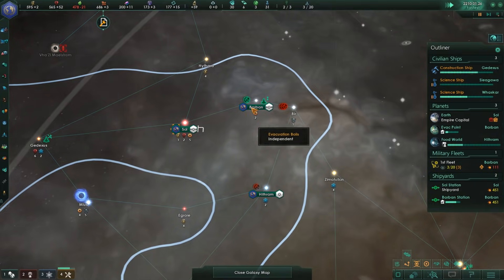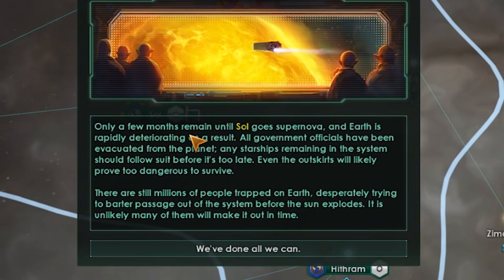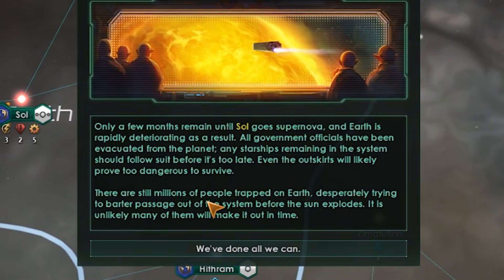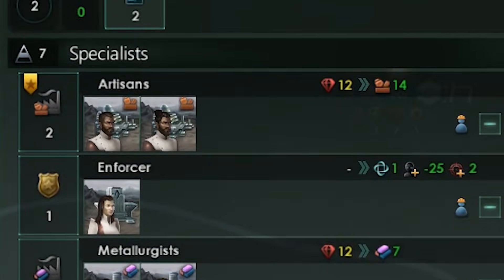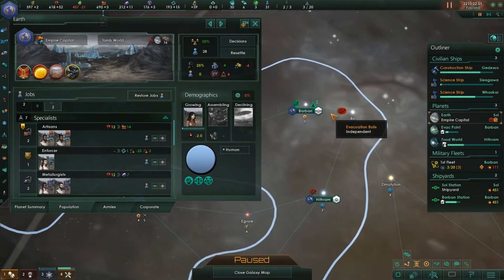The money situation is a little bit worrying, but at least we get the food world rolling now. Blue laser is here as well. Capacity overload seems like something we'll need in the long run. Let's get these mining stations — there's 14 minerals in here, that is staggering. Two sixes and one two — totally worth it. At least we have enough time to get a new president. This one's ruthless, so we have increased stability, which may actually be kind of helpful. Only a few months remain until Sol goes supernova and Earth is rapidly deteriorating.